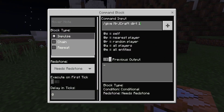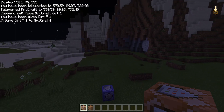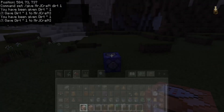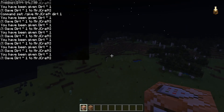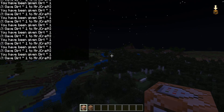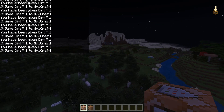Let's try it out. We put a command in this spot and do '/give mrjcraft dirt', set it to always active with a delay of around 20 ticks — that should be pretty quick. Now if we fly away, you'll see the dirt keeps going off — boom — and right there, this is where it stopped.